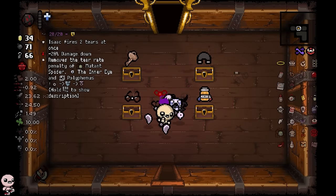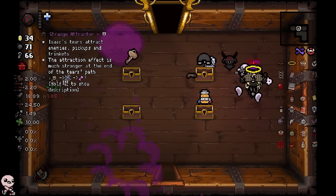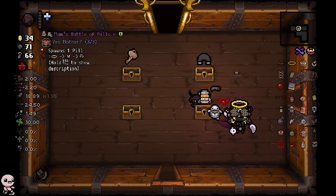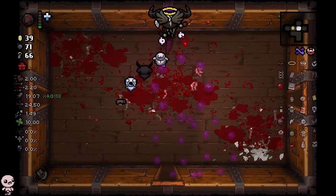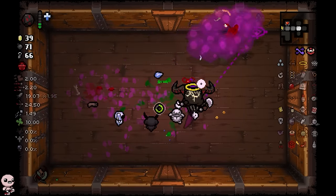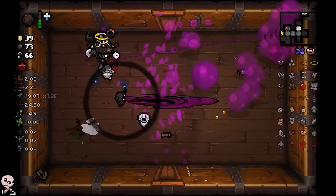I could get another Polyphemus? No way — this is just 2020 vision. That's fat. There goes my tear rate fixing itself. That's a Holy Mantle! I want to know what happens if you roll it — let's spin down. You cannot get Holy Mantle with this character, so what happens if you try? Spider Baby — that's just really good. I have never seen Bumbino in the Chest. That is new.